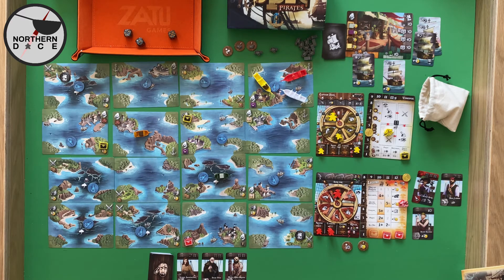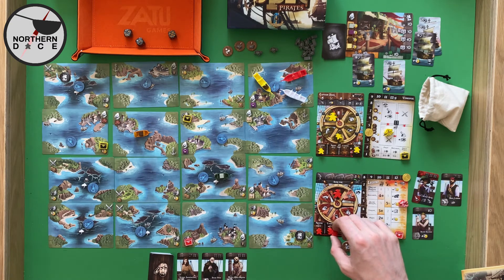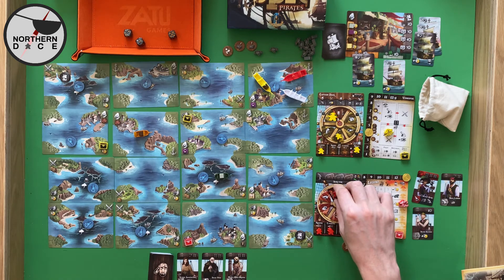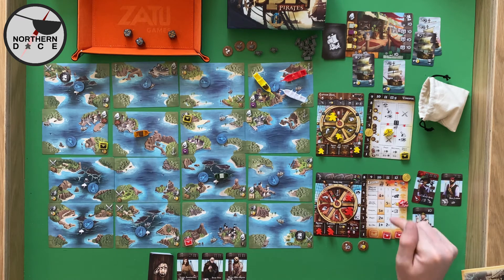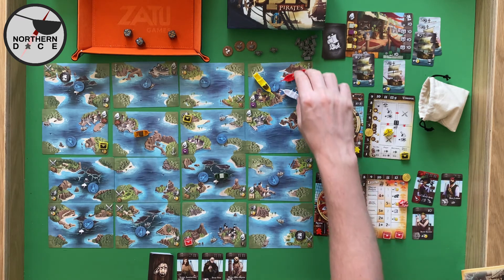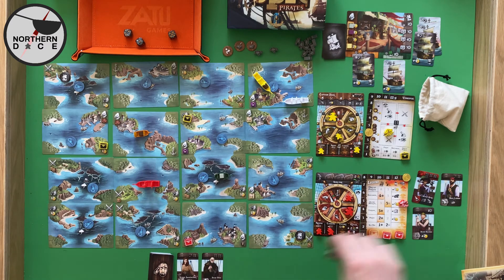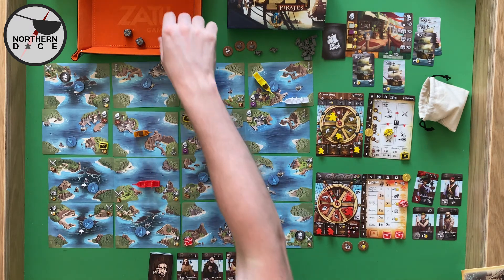Our turn — I want to bury treasure. Are there any bonus sections that allow me to bury treasure? There are not. So it might be worth getting some crew first. Looking at the threes and fours — let's do that. We're going to go there, move one, two, three, four and recruit. I'm going to recruit Black Eyed Brutus who allows us to re-roll threes and fours on the cannon.